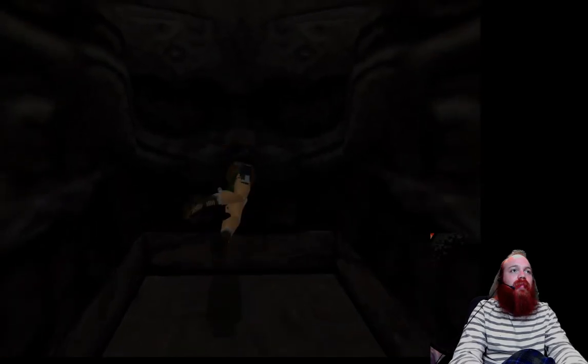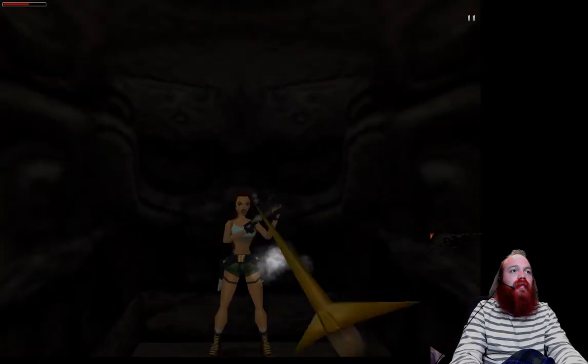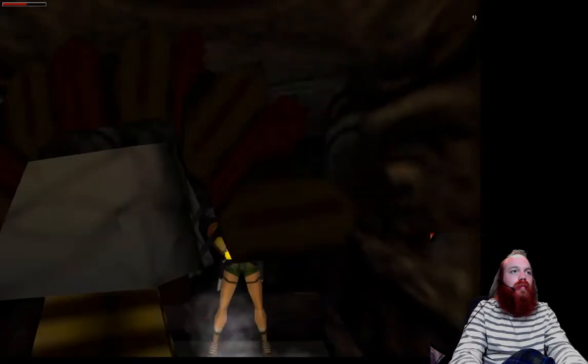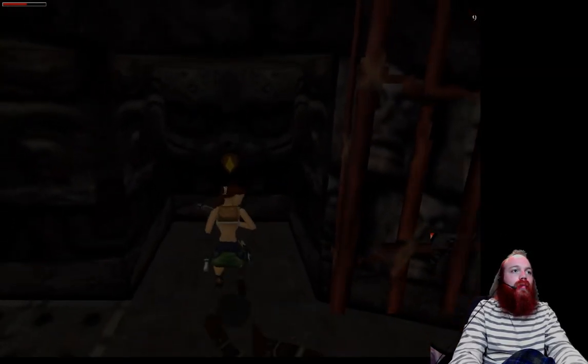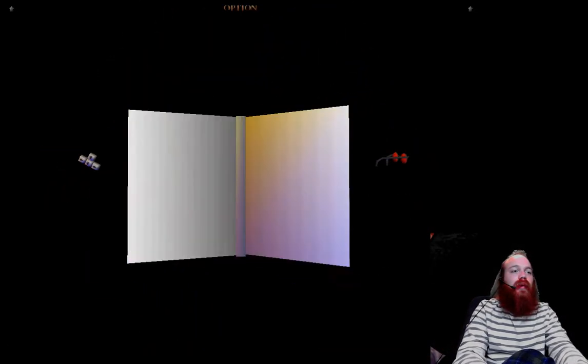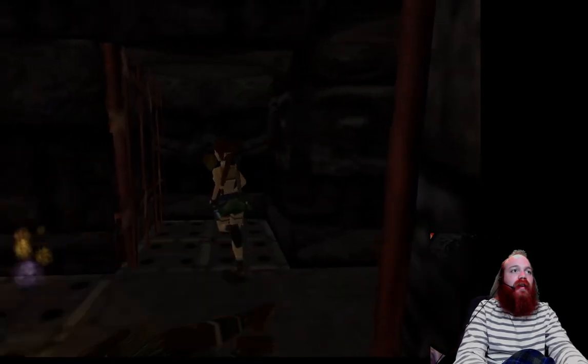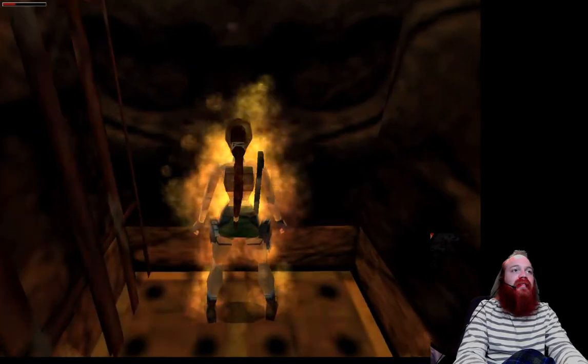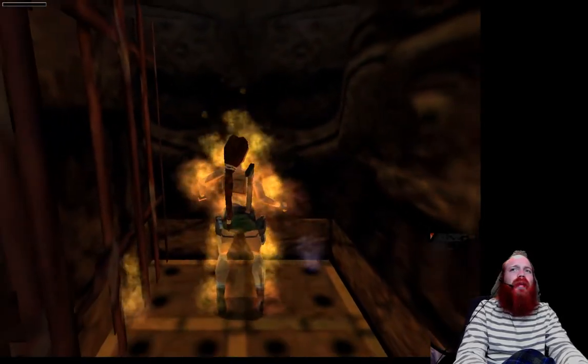Press this switch — it's going to open up the gate. But also, there's a native guy. By the way, do not press that other switch — let me show you what happens. If you press it, Lara gets incinerated. So yeah, we don't want that.